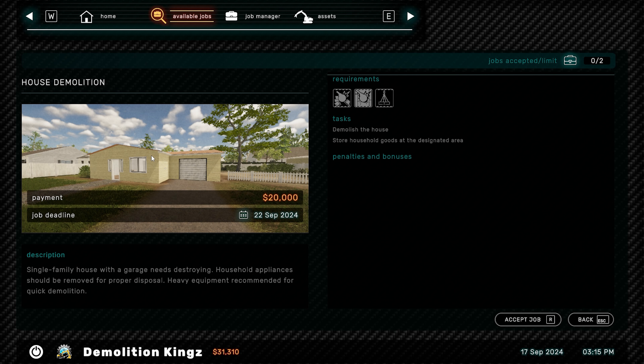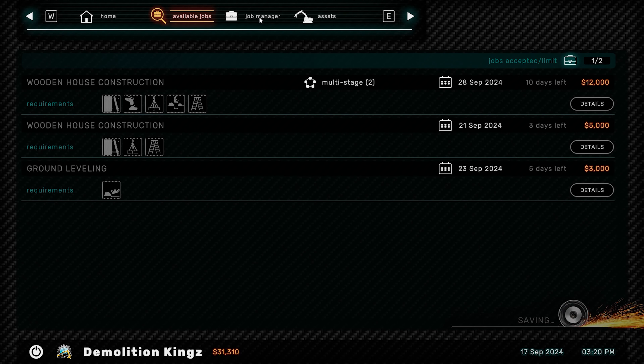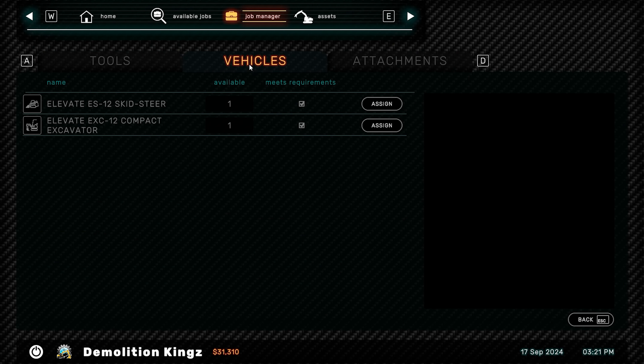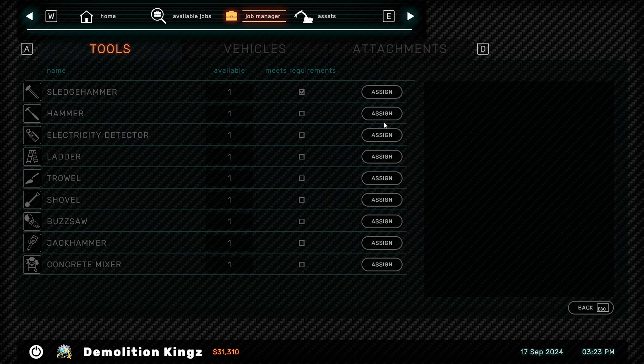Head back in and see what jobs we have available. Nothing exciting there. We've got $31,000 in the bank - wooden house, house demolition and ground levelling. I think the house demolition is the one we'll go for. Details - that's a pretty big house though. Store household goods in a safe area and demolish the house. Single family house with garage needs to be destroyed, household appliances should be removed for proper disposal. Heavy equipment recommended for quick demolition. Let's take this one.